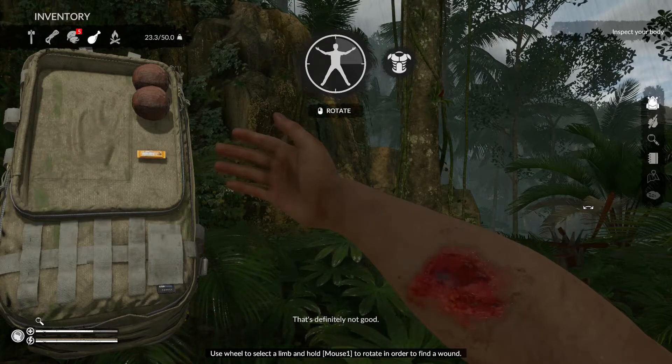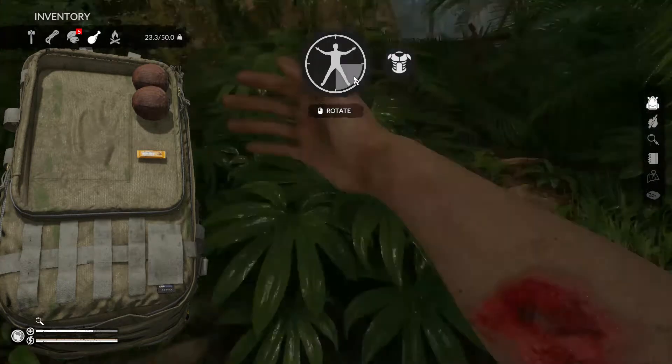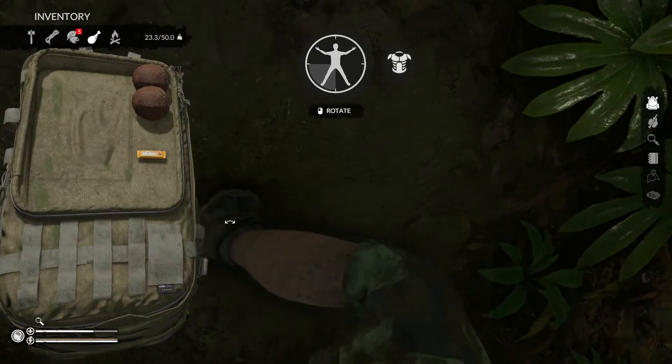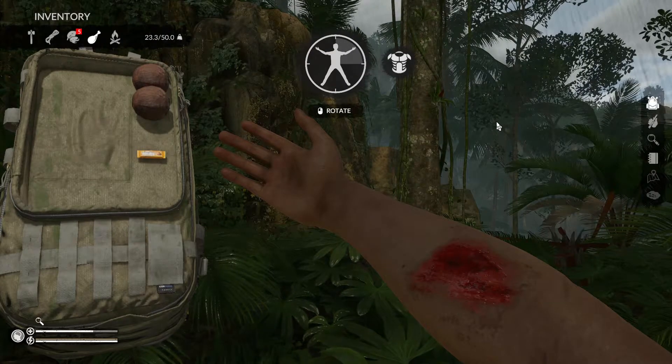You check your other arm, and oh holy shit, there is a big nasty wound on your arm. Check your feet, legs — nothing there. Okay, so you got this big wound on your arm.